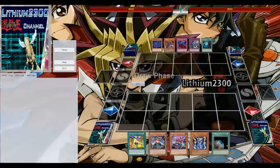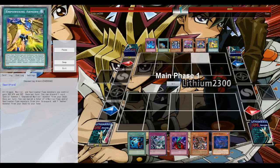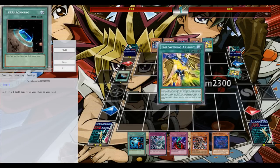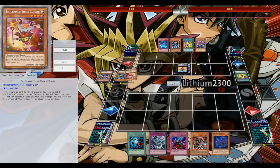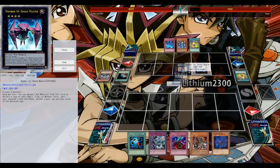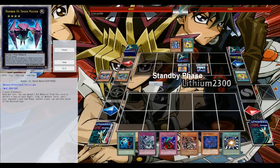First opponent: Clown Blade OCG — Clown Blade with a field spell. This should be the decklist from one of the more recent national championships, I believe it was Malaysia. He gets an amazing start; he has a field spell and is able to go first turn Shock Master calling Spells — definitely a good move.